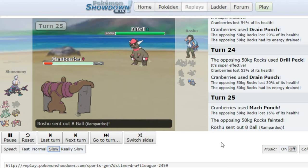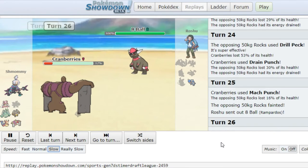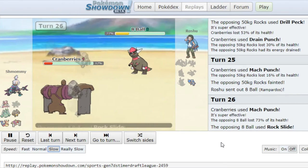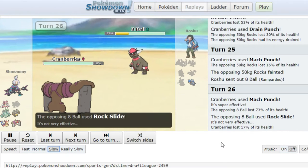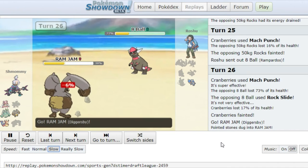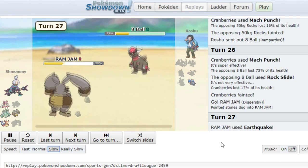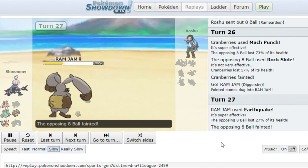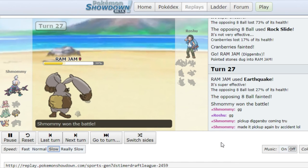The Rampardos comes in. I don't kill this with Mach Punch, but I can chip it as much as I can. I have a Skarm Diggersby but I can't deal with this. So I'm going to Ram Jam. Ram Jam is going for the Earthquake, and we take the kill — we managed to get two kills with Pickup Diggersby! Hope you guys enjoyed this. If you did, please do leave a like. I hope I see you guys next week. Bye-bye.